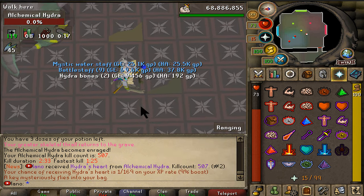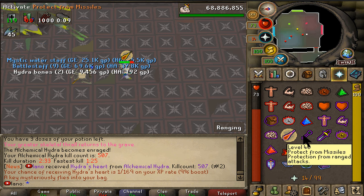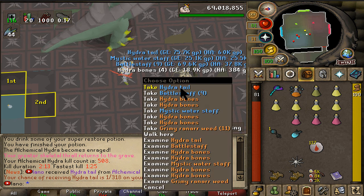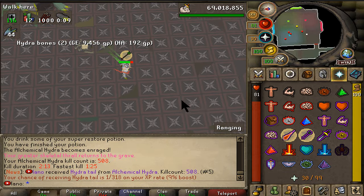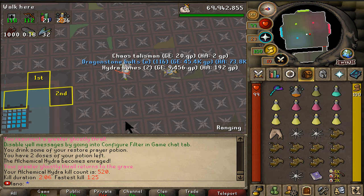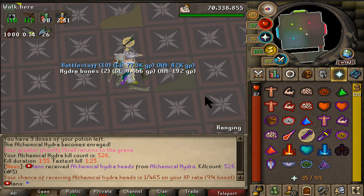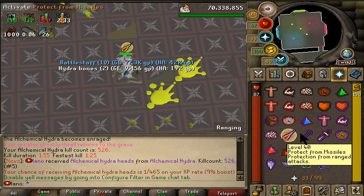KC 508 and back to backs — we're getting back-to-back drops! Hydra tail at KC 508. It's raining drops right now — maybe we're actually going to finish the collection log. At KC 520, we might have used up all our luck on those first duplicate drops, but the grind continues. KC 526 — another drop, got the Hydra hat again. Seems like we're getting so many drops from Hydra, just not the one we need.